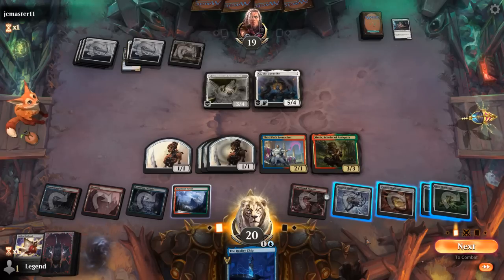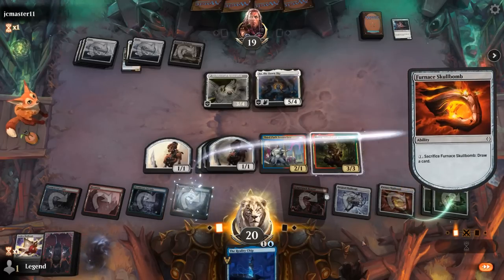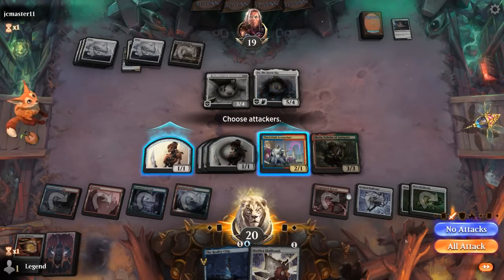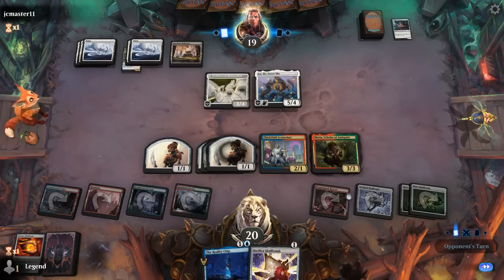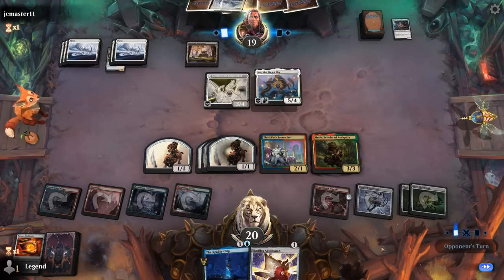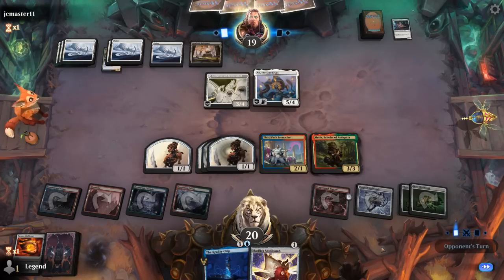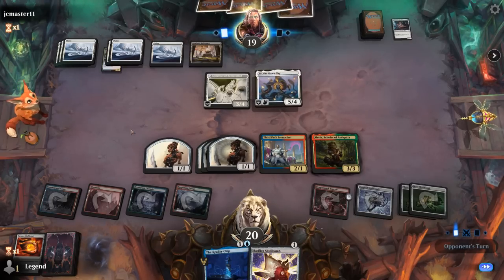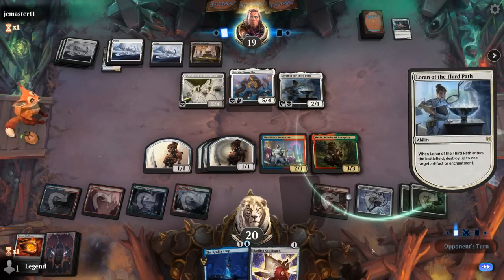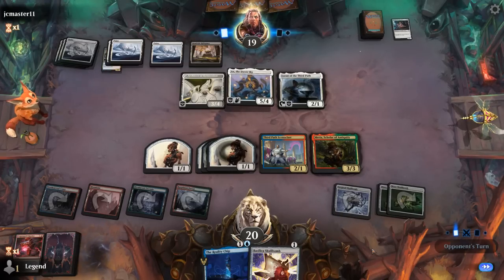Reality Chip I cannot cast right now, so I'll sacrifice one more Skull Bomb. No attacks — very close to presenting lethal thanks to our Reactor. Can our opponent find an answer? Ossification doesn't work — that's only creatures and planeswalkers. But sadly, Loran — the perfect answer here. So all our work on the Reactor has been erased.